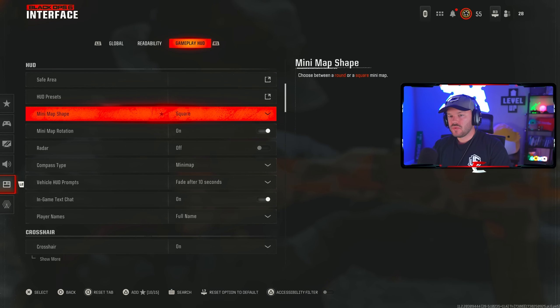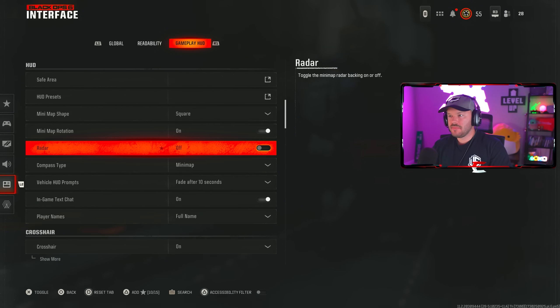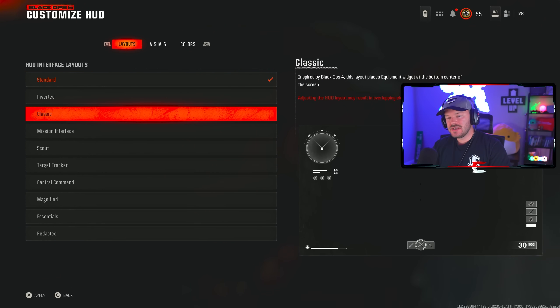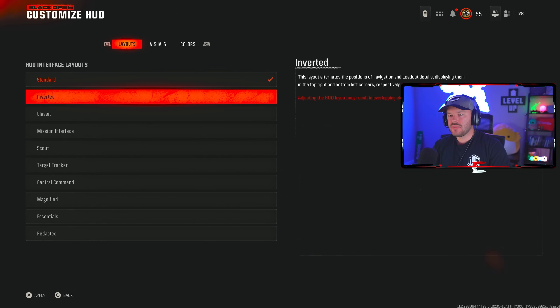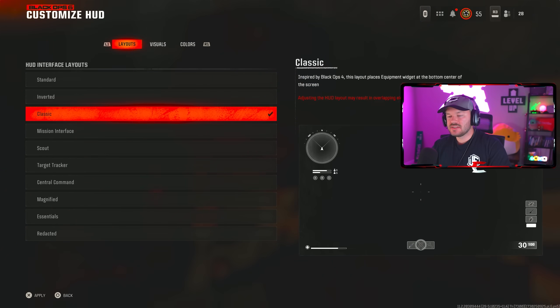In the gameplay HUD, minimap shape should be on square, minimap rotation on. Compass type can just be minimap. For HUD presets, Standard is really good and Classic is also great — it gives a bit of a Black Ops 4 vibe. I rotate between the two; they look super clean and give a great amount of information without being weirdly placed. Make sure your minimap shape is set to square.